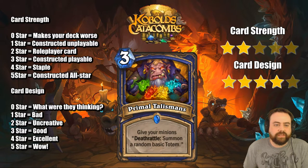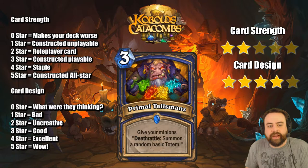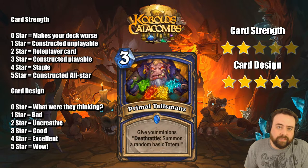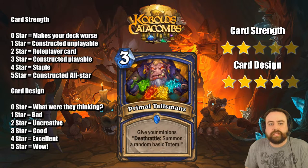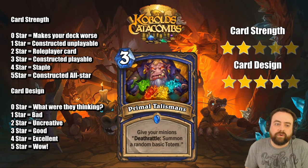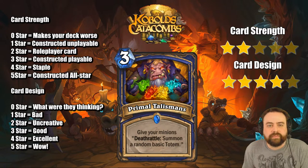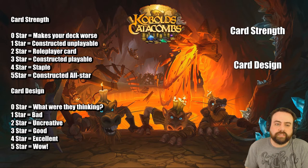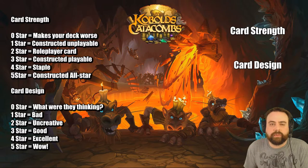Primal Talismans — give your minions Deathrattle: summon a random basic totem. This starts to get interesting once you have 3 to 4 creatures. It kind of competes directly with Spirit Echoes — Spirit Echoes is more value-oriented while this is more tempo-oriented, sort of guaranteeing you'll have a board after you get board cleared. It's going to combo with a card coming up later. It is a role player card.